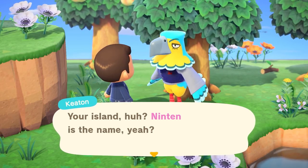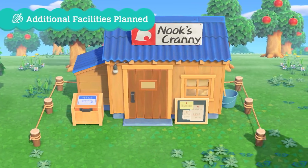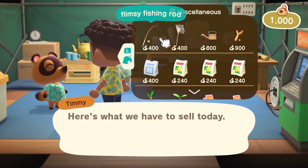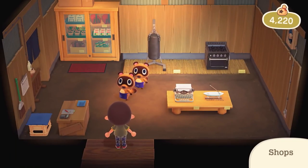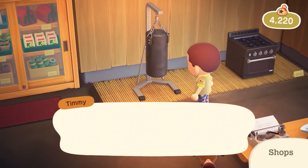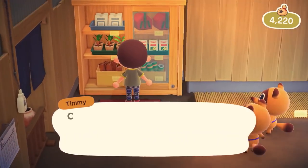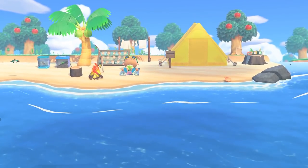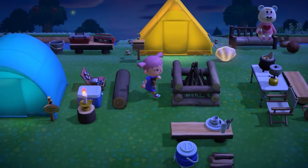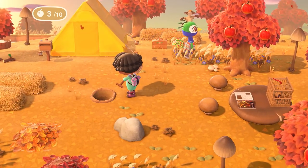Moving on from villager stuff, let's talk about some of the shops we finally saw. We've only ever seen the Resident Services center, but now we see more. Nook's Cranny, of course, makes its return, with Timmy and Tommy running it again like in New Leaf. They explained it'll be a shop that contains items you can't craft, because there are materials like wood and rocks you can collect and use your DIY recipes to make furniture — but some items, like those requiring plastic, you simply can't craft, so Nook's Cranny sells those.